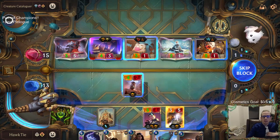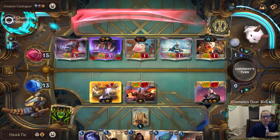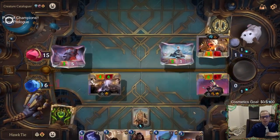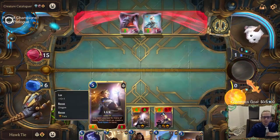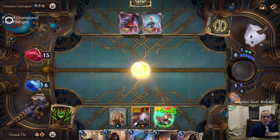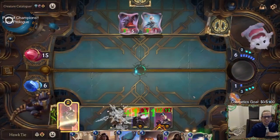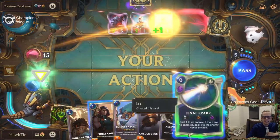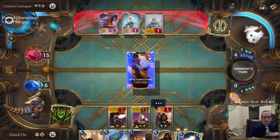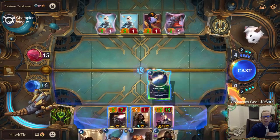We'll have our unit trade into the Elusive, since Challenger lets us target that. So we're taking around seven damage. We're really getting hit here. Let's play Redouble Valor — I just wanted to play it, not gonna lie. Actually Assembly Line is definitely the better play, but whatever. We'll go ahead and shoot the Elusive with Mystic Shot.